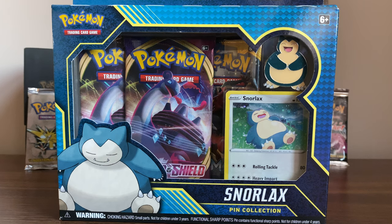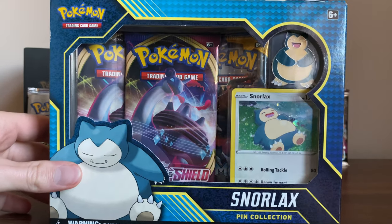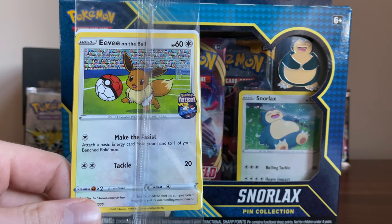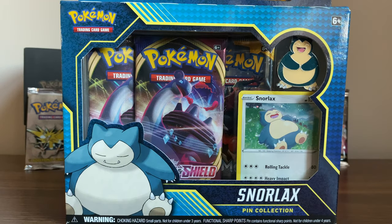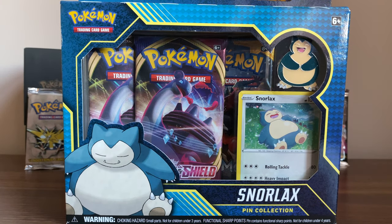Welcome to the first pack opening on the channel. I've never done one of these before so hopefully this is going to be entertaining for all of us. I've got the Snorlax box, just the Sword and Shield packs — I think there's three packs in there. There's a Snorlax card, there's the Snorlax pin. But the main reason I bought this was to get the Festival Eevee from Game. I believe there's a Grookey card out at the minute. I haven't got that yet but I'm hoping so we're going to go through opening these. I do have some extra packs, custom made ones that I bought online that we might get into if there's enough time.